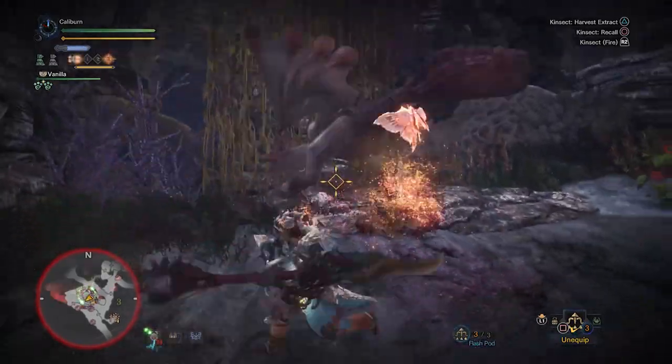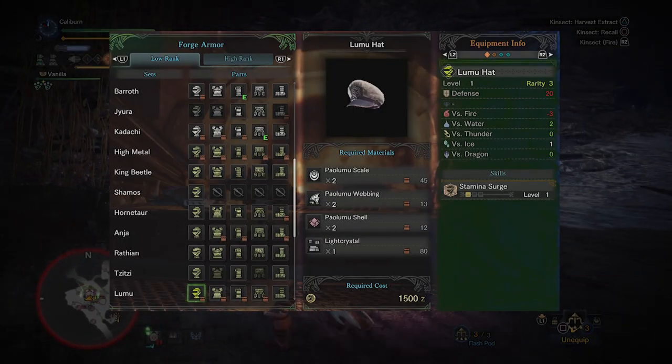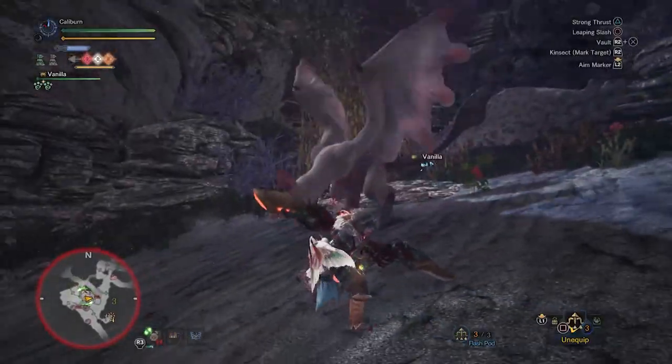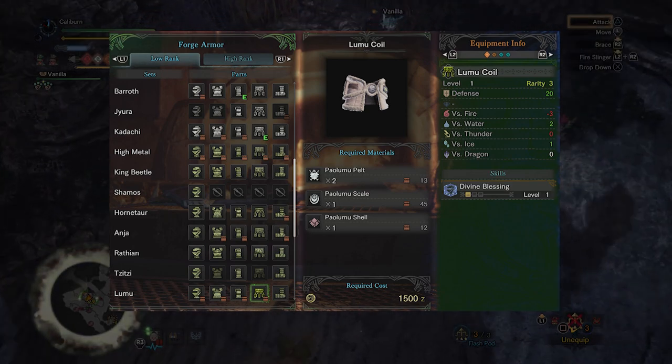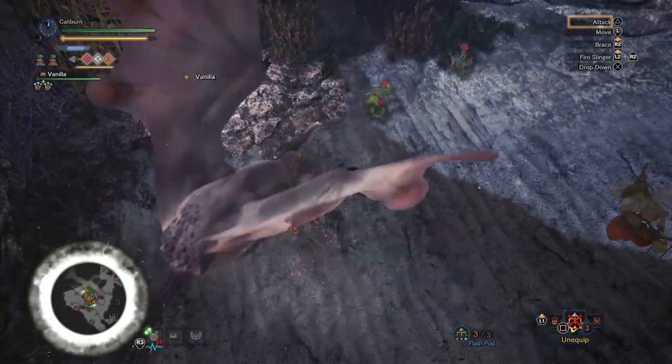Once you're in the Coral Highlands, you'll have to hunt Paolumu as part of the story. You can switch the Kodachi Helm for Paolumu's Hat to trade Constitution for Stamina Surge. Both will have similar performance, but the Lumu Hat will have better defenses. You can also upgrade to the Lumu Coil if you find yourself taking a lot of damage. Divine Blessing mitigates a lot of damage, so it is a good pickup.